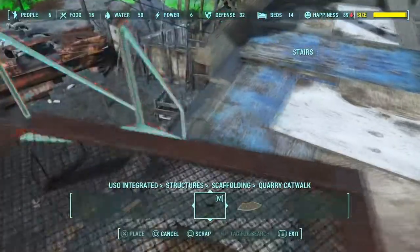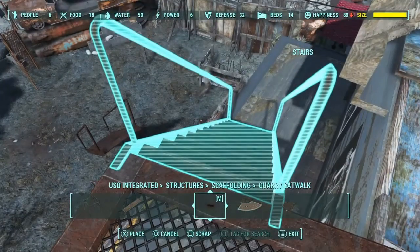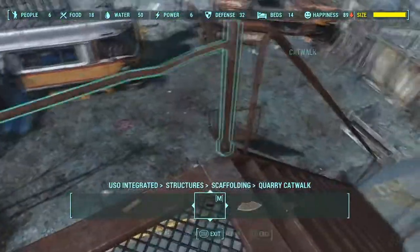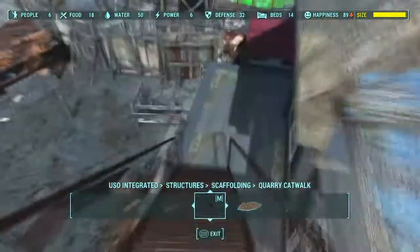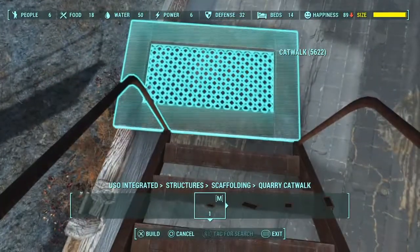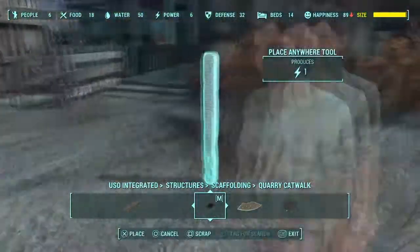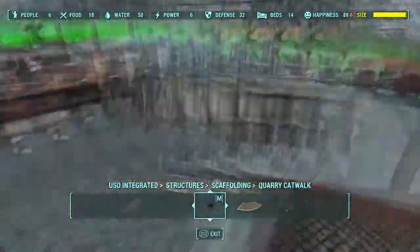It's just kind of like a sniper's nest — the person is up here with the sniper. It looks pretty similar to my previous builds, but I think the more interesting part of this build is the way that I built to actually get up on the roof of Taffington Boathouse. I decided to use the catwalks from the quarry. This is from USL Integrated. In the scaffolding tab, past all the scaffolding pieces, there are quarry catwalk pieces, and these are actually really nice looking. I think they can be used to get on top of a lot of things, and this was a really good use for them.